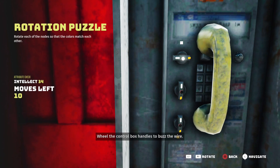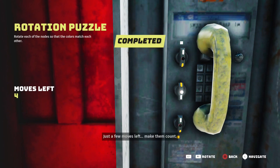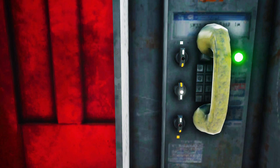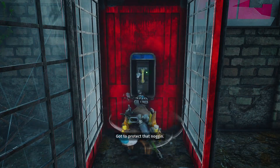Wheel the control box handles to buzz the wire. Just a few moves left — make them count. Wired up and ready to go. Got to protect that noggin.